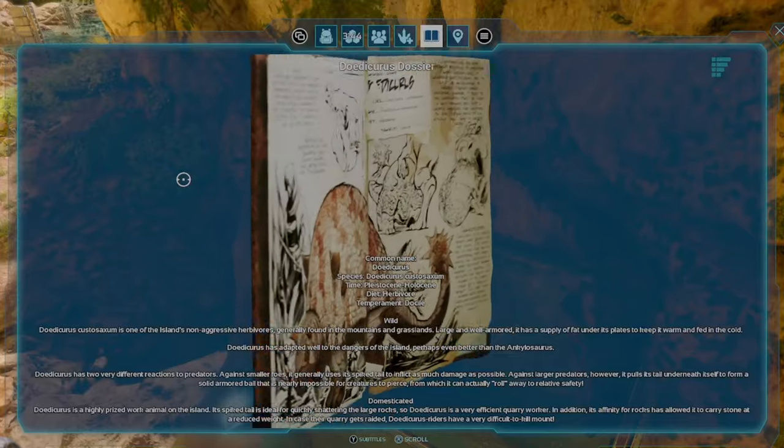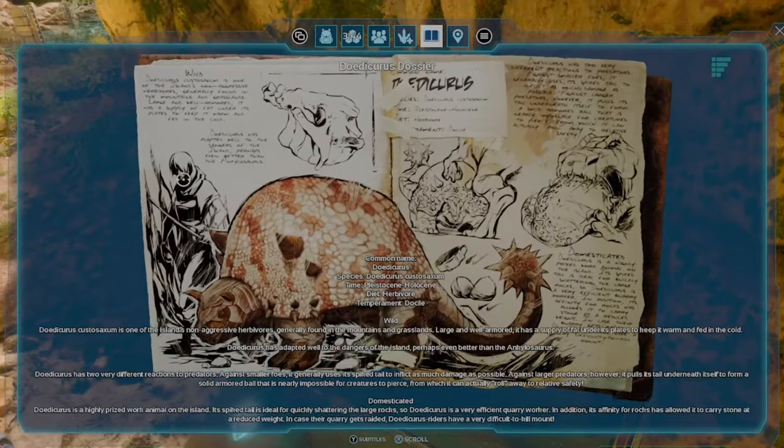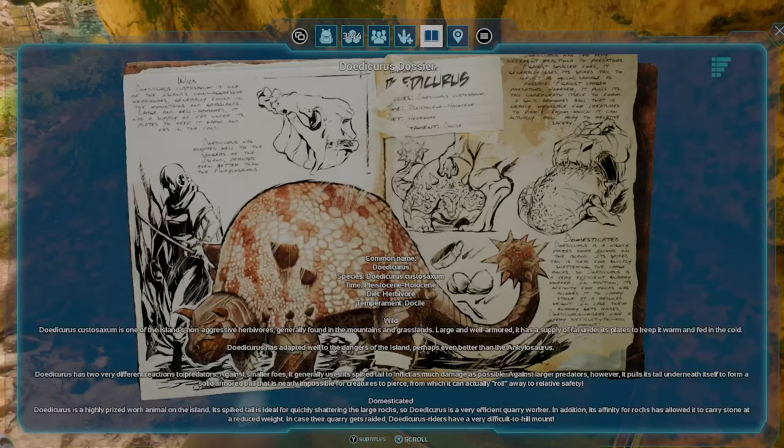Didocurus is a highly prized work animal on the island. Its spiked tail is ideal for quickly shattering large rocks, so Didocurus is a very efficient quarry worker. In addition, its affinity for rocks has allowed it to carry stone at a reduced weight. In case their quarry gets raided, Didocurus riders have a very difficult-to-kill mount.